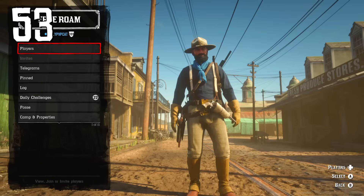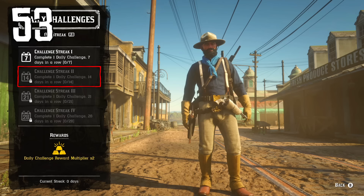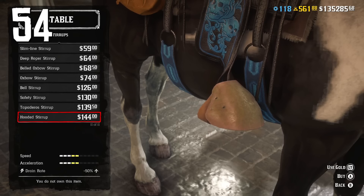If you play Red Dead Online every day, complete at least one daily challenge to build a daily challenge streak. After completing at least one daily challenge for seven days in a row, your payout will increase. After 14 days it gets even bigger, and after 21 days you start receiving the maximum payout. Unfortunately after 28 days it resets.